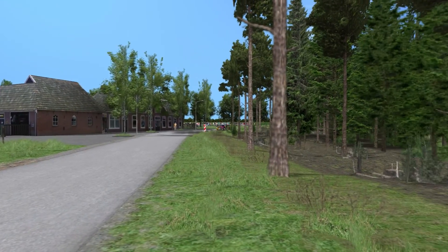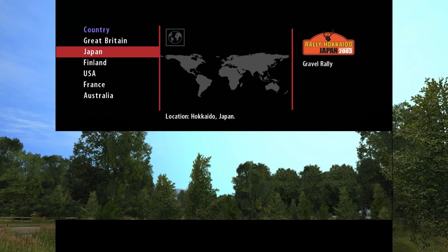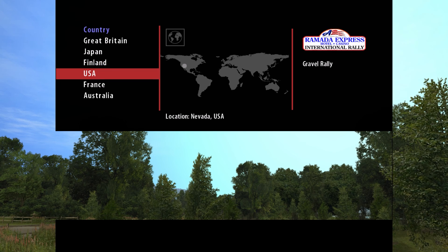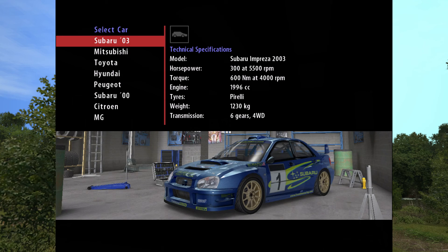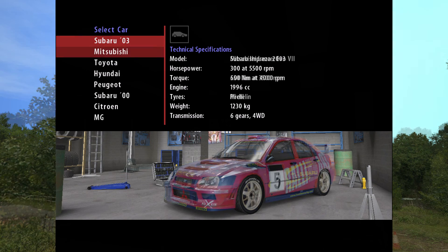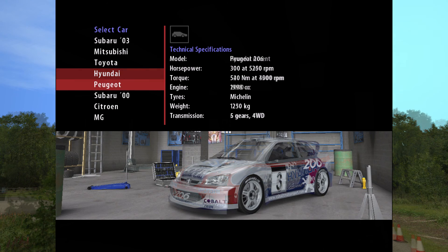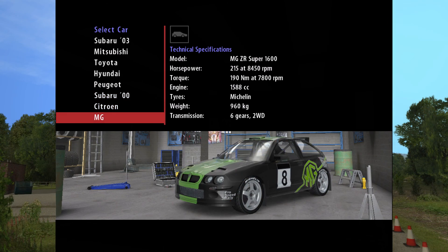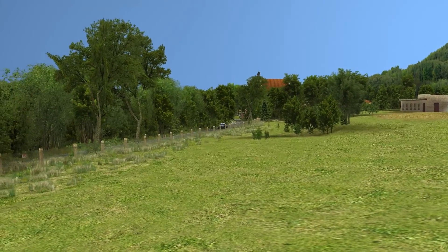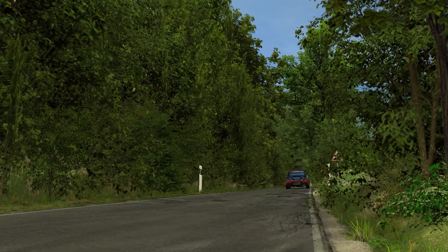Having said that, if the community modding wasn't as big as it is, we might have forgotten all about RBR a long time ago. When it launched, the game just had a meager 6 locations with 4 gravel rallies set in Great Britain, Japan, the USA and Australia, 1 snow event in Finland and 1 tarmac rally in the French Alps. The car list wasn't very extensive either, with only 8 cars — all 4WD or AWD except for one. We had the 2003 Subaru Impreza WRC, the Mitsubishi Lancer Evo 7 WRC, the Toyota Corolla WRC, the Hyundai Accent WRC, Peugeot 206 WRC, the 2000 Subaru Impreza WRC, the Citroen Xsara T4, and the MG ZR Super 1600. Luckily for all of us, RBR was very accessible for modders and not long after its release, they went to work.